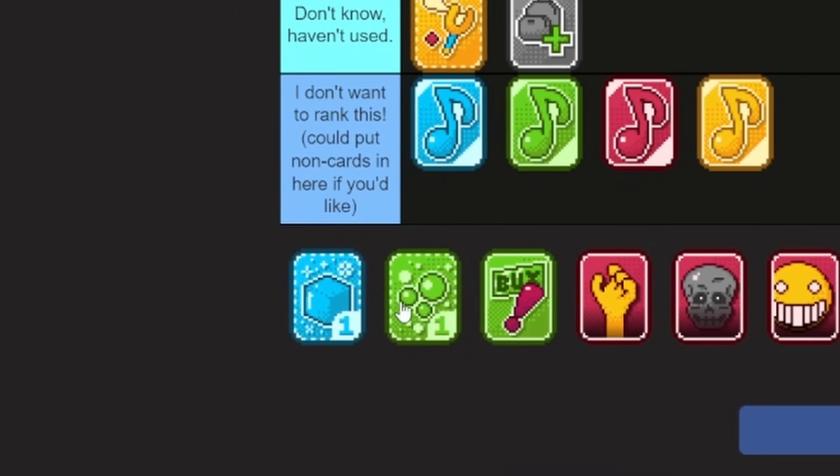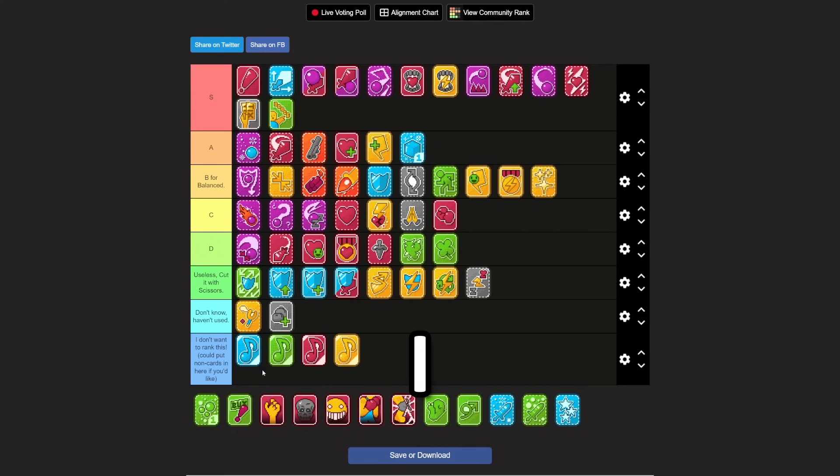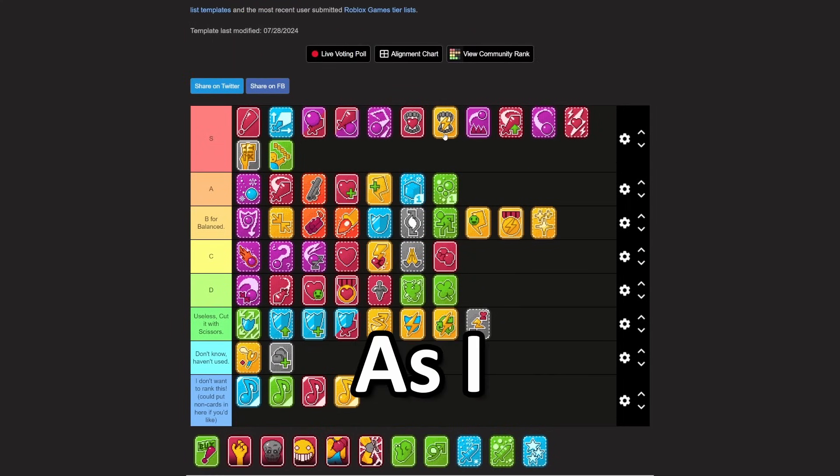We have the poison ability and we have the ice ability. Honestly, I really enjoy these two debuffs. As I said before, I think these two debuffs are the best — I love them.